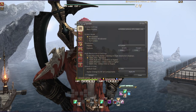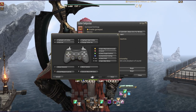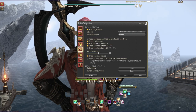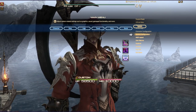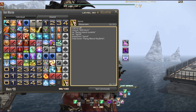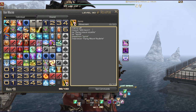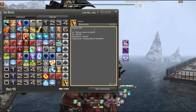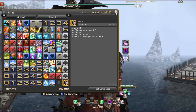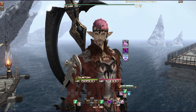For my controller setup, I have Sprint bound to a macro set to Macro 99, assigned to the right stick down-click. Under User Macros you can see I have the PvP action Sprint listed — that's how you assign a sprint action on controller.